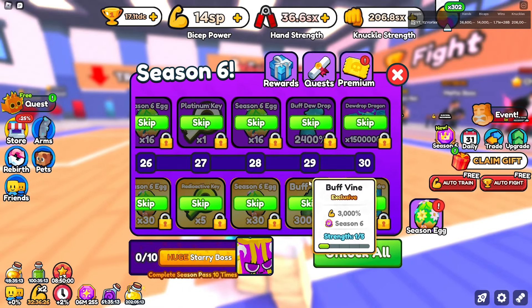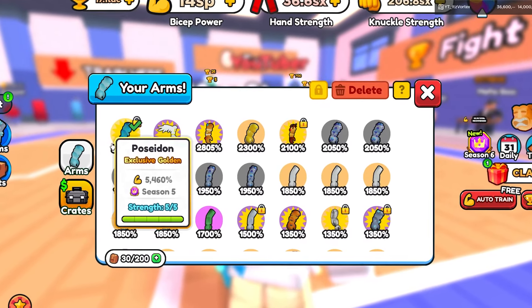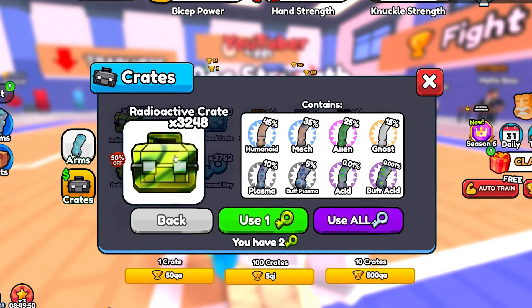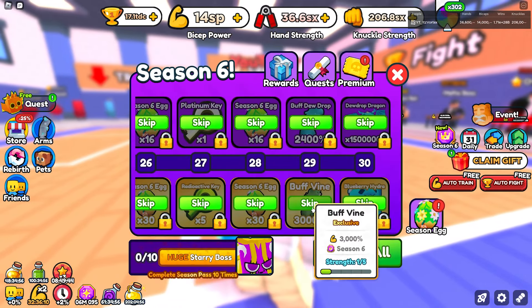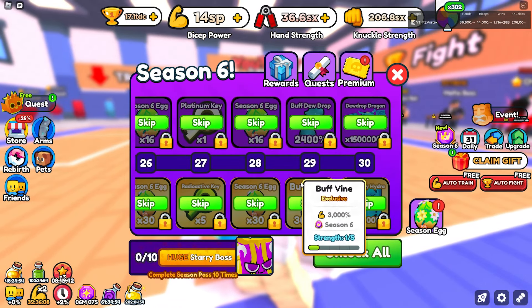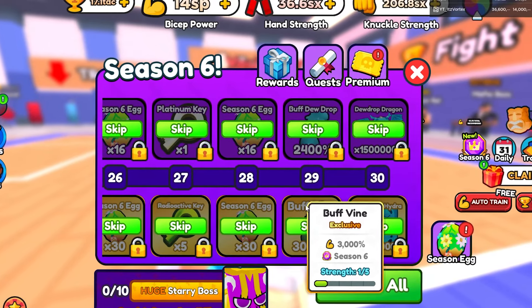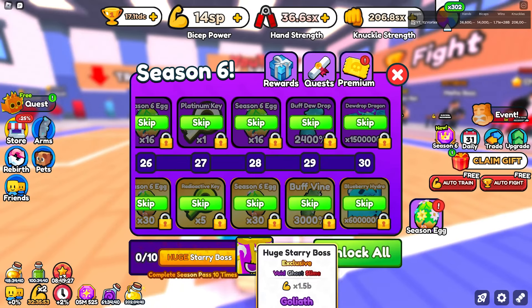The Buff Vine arm does 3,000% and is by far the strongest arm in the game. I'm not sure what the Poseidon arm's base stats were, but looking at the radioactive crate, the best arm in there is only 2,700%, so the fact that this one is 3,000% is actually pretty insane. It shouldn't be too difficult to get, and some people will probably be able to get it in golden and max out all the strengths pretty quickly.